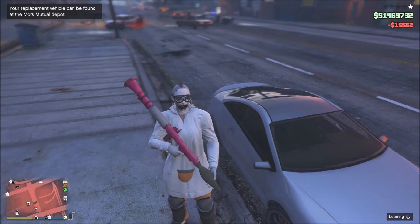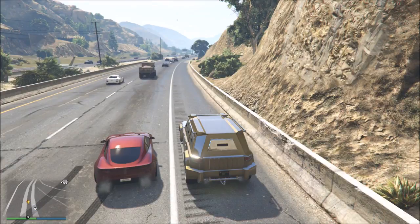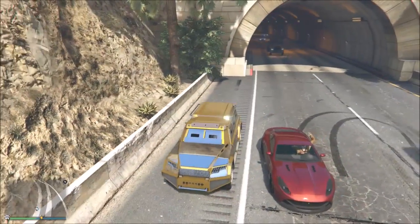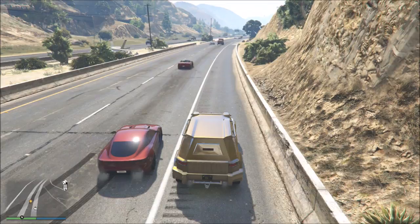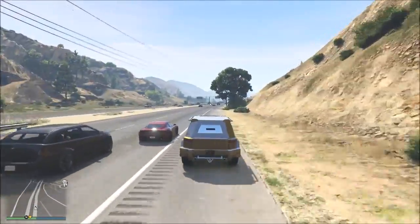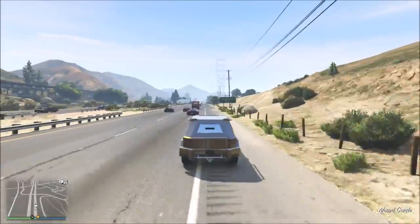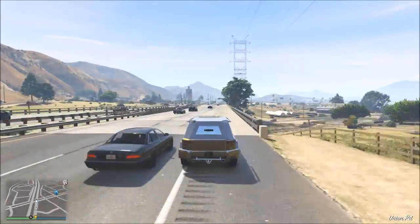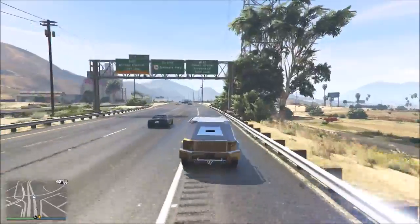We're gonna do a fun test now - because it's such a quick vehicle with great acceleration, we're gonna test it against the Lynx, which is a sports car. Disclaimer: this is not a scientific test, but you'll see a clear pattern. From the acceleration it's quite remarkable that I'm just keeping up with the Lynx. Now the Lynx is getting an edge on me, but compared to other off-road vehicles it would be way behind at this point. That initial acceleration and torque, especially going uphill, is really remarkable.